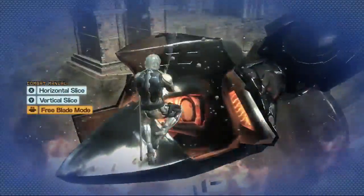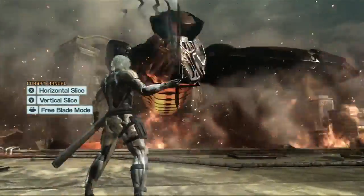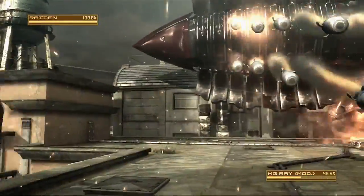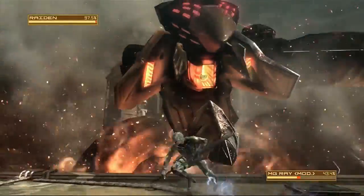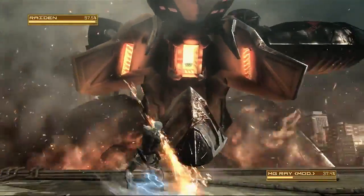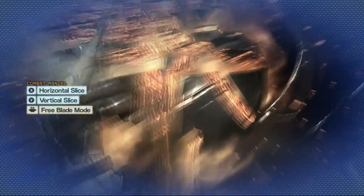After the first time he does a strike at you, if you've done enough damage, you'll get a prompt to enter blade mode and chop up his head a little bit. When he puts his arm out, he's going to do missiles — just go to the side, enter blade mode, and do vertical slices to chop the missiles before they get to you. His head strikes are really damaging if they actually hit you, but they're kind of hard to get hit with. If you do a little more damage, you'll get another prompt to do a blade mode attack.